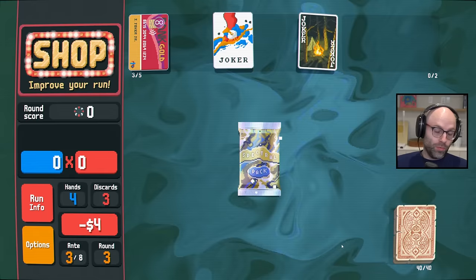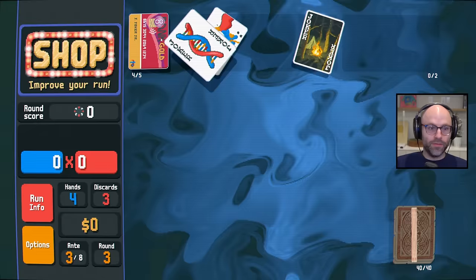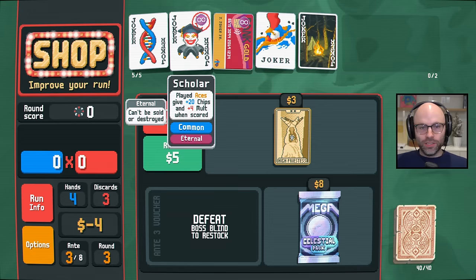I love a Spectral Pack — we're going low here, I'll admit. Random rank, a rare Joker — this is a negative $10 Joker. Holy cow, DNA, bro! Let's start multiplying Aces, maybe for Scholar then. An abstract Joker just got amazing.